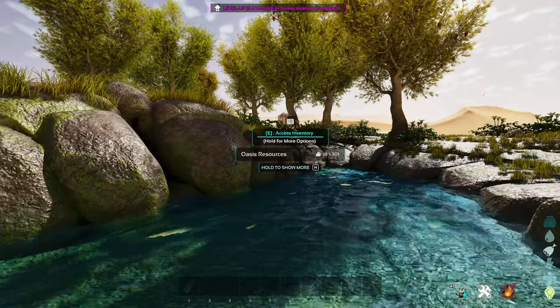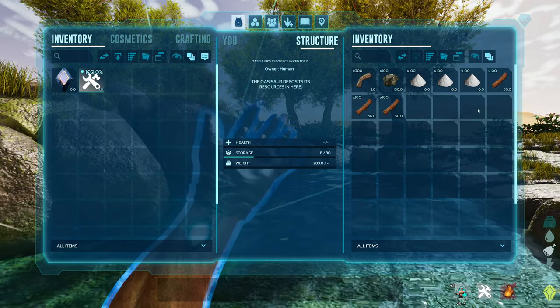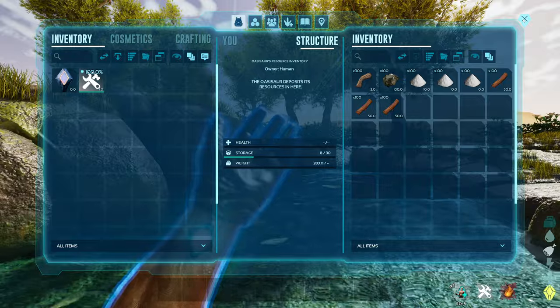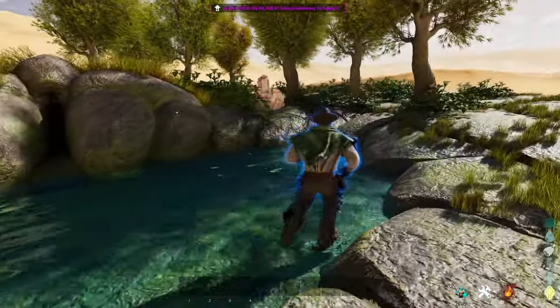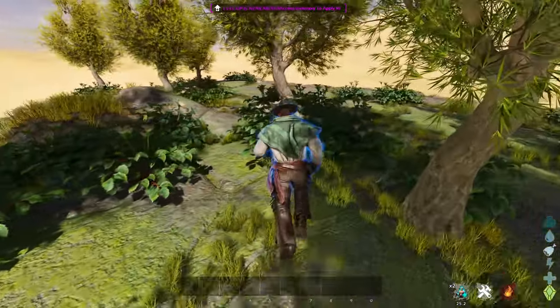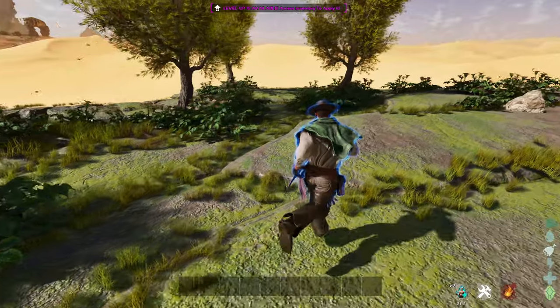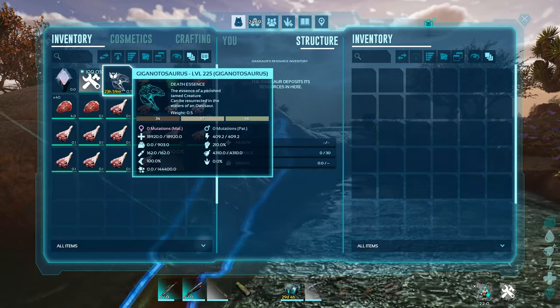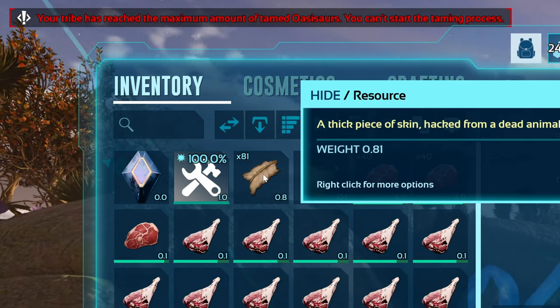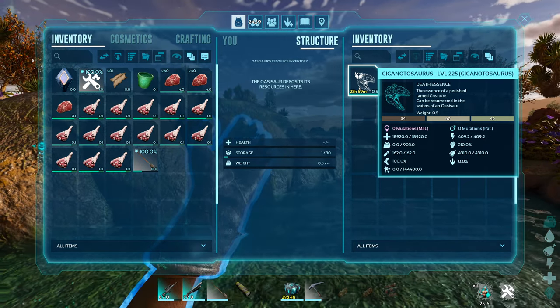With a tamed Oasisaur it will passively produce resources for you. Once you go to the pool you'll be able to access Oasis resources and see what it has passively produced. Different Oasisaurs produce different resources based on what grows on their backs, so if there's a specific resource you want, make sure you pick the right one beforehand. It does seem you can only have one of these at a time per tribe, so think about this ahead of time when choosing specific resources.